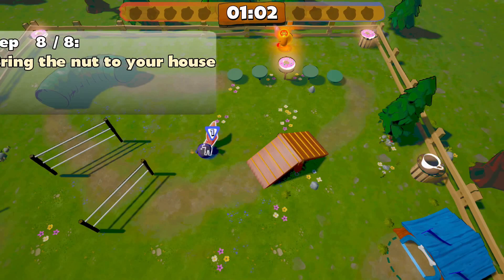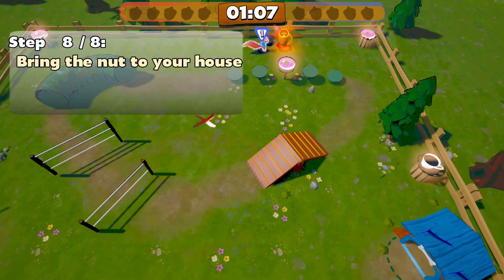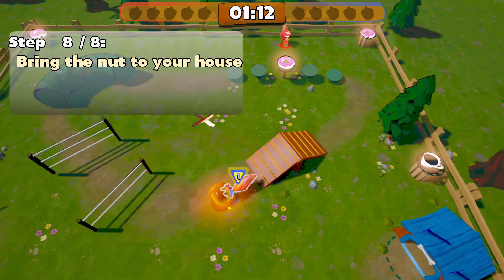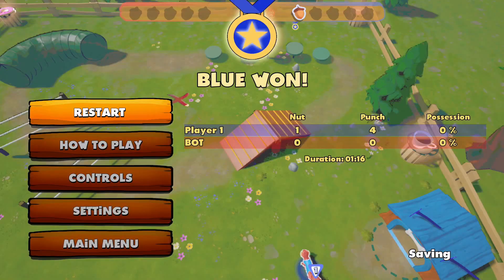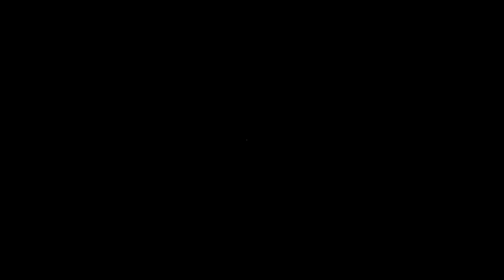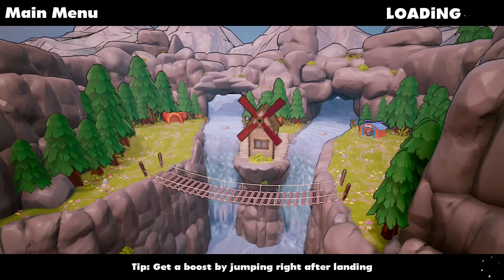Bomb. Bring the nut to your house. I just hit him with the bomb by accident. Bring the nut to your house — I think this is mine, right? Nut saved. Okay, so that's how you win. We figured out how to win. Let's go to the main menu now that the tutorial is out of the way.